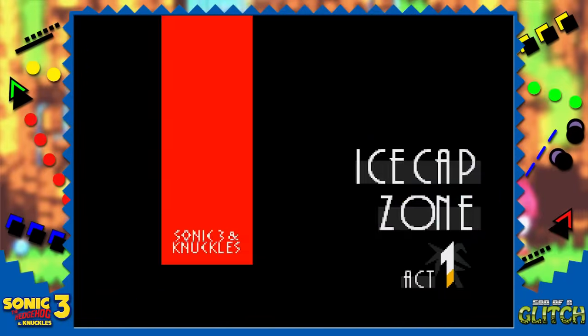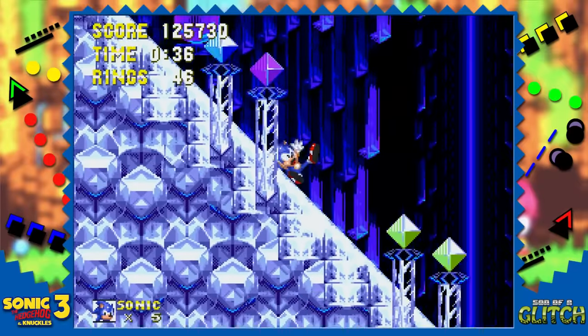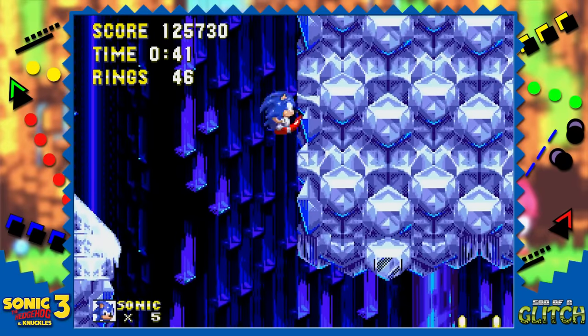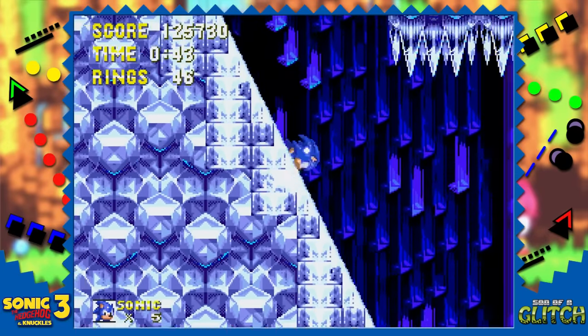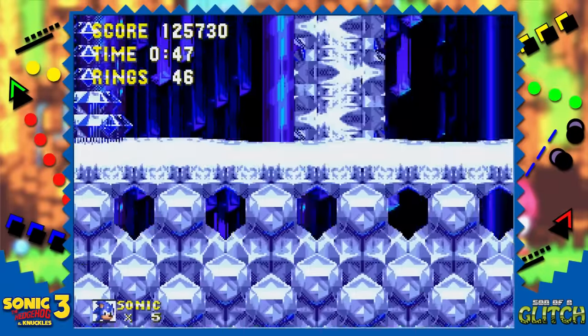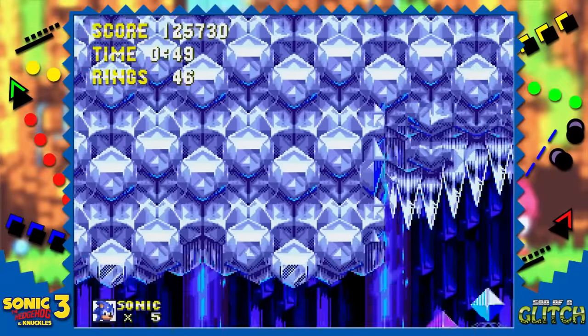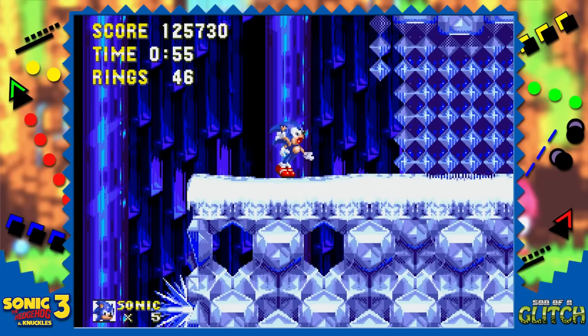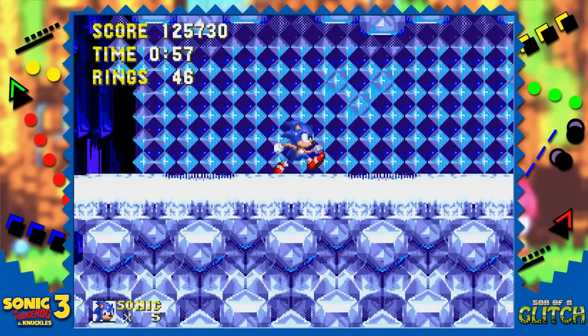Onto Ice Cap Zone now, where we're going to use a glitch to break this zone too. There's a slope that you have to jump from to land on a platform — it'll begin falling and here's where we can get what's called the slope glitch. When you stand on a sprite-based object as it's destroyed, Sonic enters a state in which he retains the angle of the last ground plane he stood on. In this example, he maintains the steep angle of the slope and can be pushed into the wall and begin falling without resistance, infinitely.